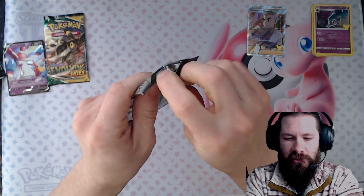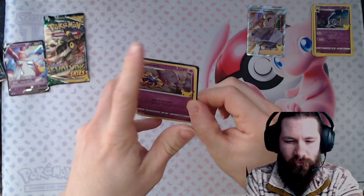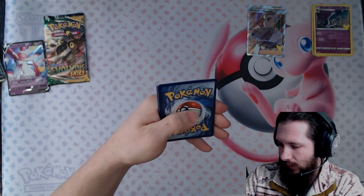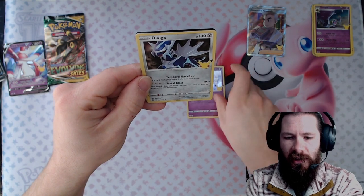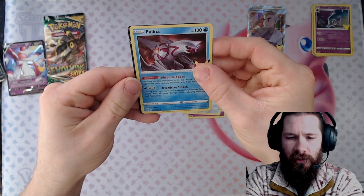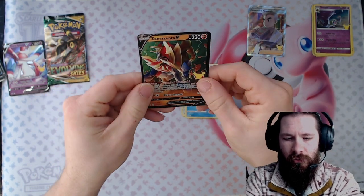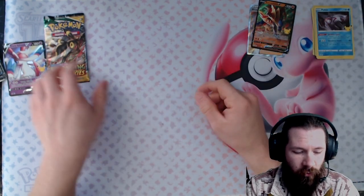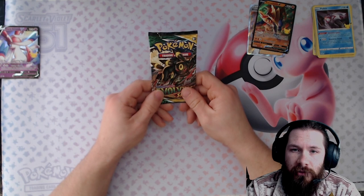Last Celebrations pack, still looking for the big three — anyone will do. Oh no, not the Cosmoem! There's that code for you. Let's rip into it. All right — Dialga, Palkia... oh! The Zamazenta V! Okay, not too bad — I'll take it. Hey, I'll take two hits — that's fine, nothing wrong with that.